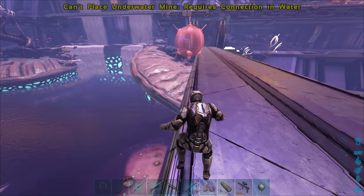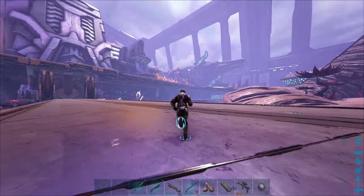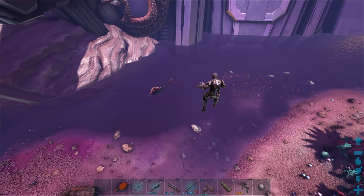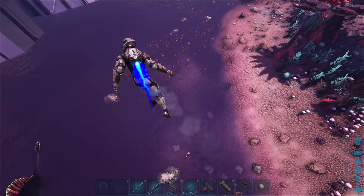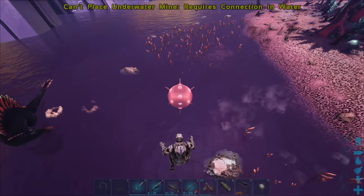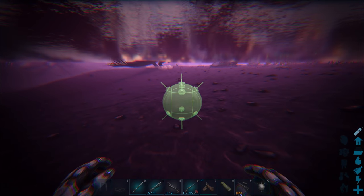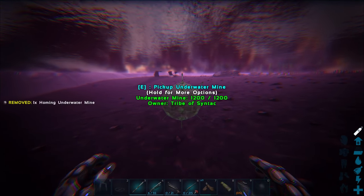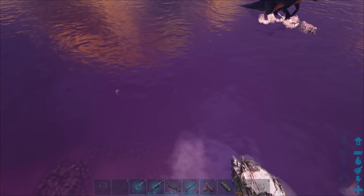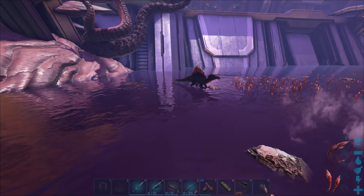I'm actually going to fly up here before I chuck out any more creatures. I don't want anything to get controlled here. You know what, I did want to use this before I leave - I picked it up in the last episode and was thinking of using it but forgot in the video. Perfect, we've got a Capra right there. Let's go ahead and just drop this mine into the water and see if we can lure that dude in.